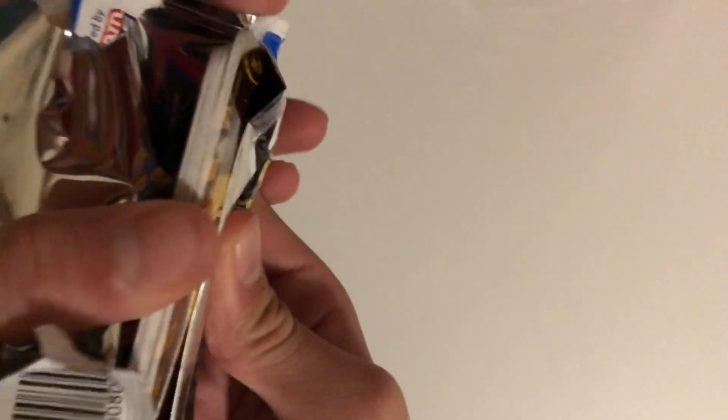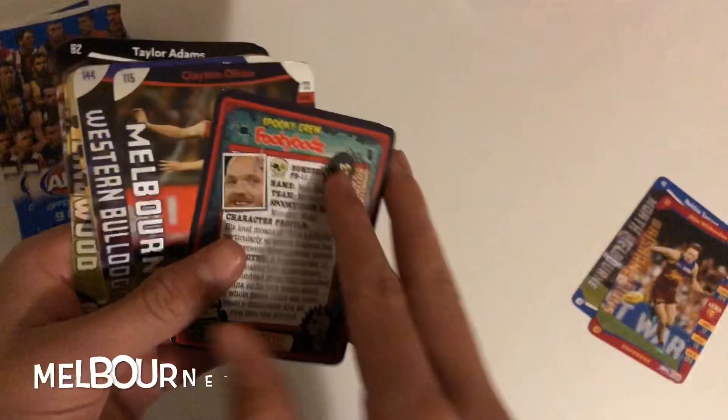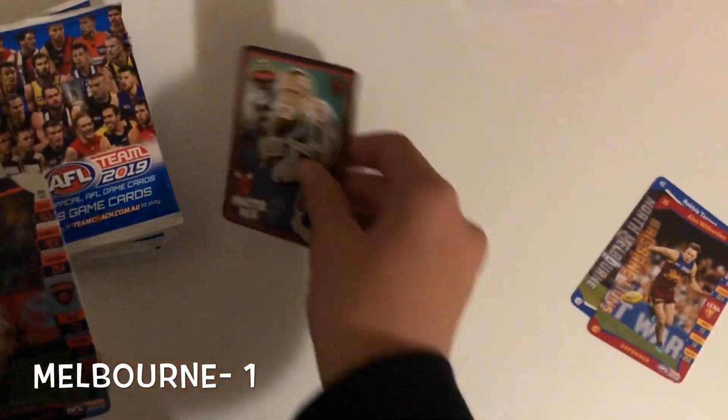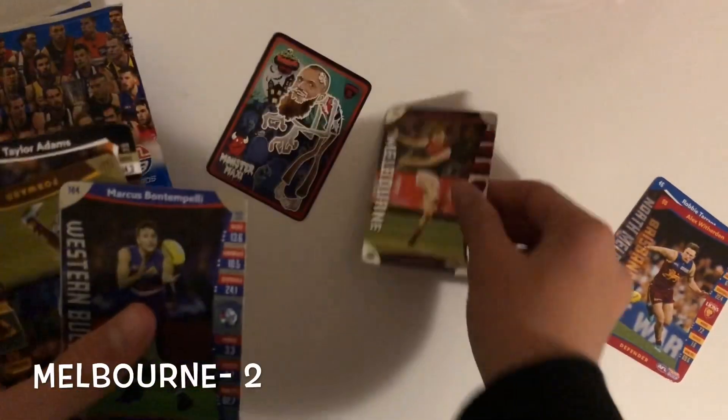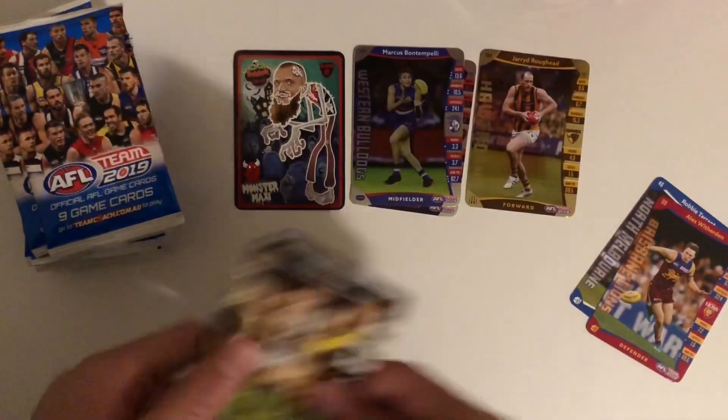First pack — no black line, so I'm guessing that's a battle team. It's a footy bods of Max Gorn. Not bad. I need Clayton Oliver silver and Marcus Bontempelli silver, and there's a Jared Ruffhead gold. So a pretty good start actually.